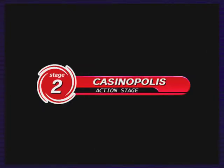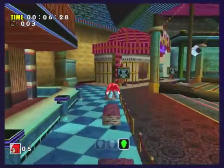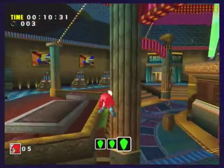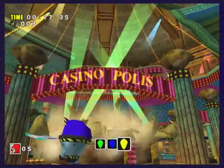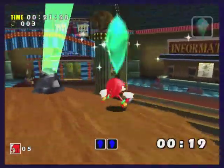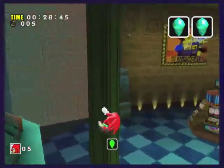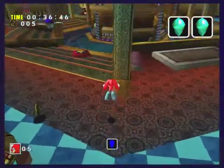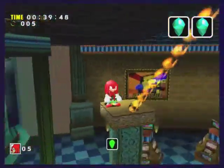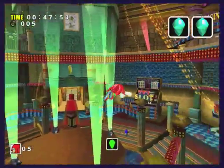Now we're going into Casinopolis. You get to explore the upper part of the level — something you can't do with Sonic or Tails. And there's no having to go into slot machines or pinball places to get money. You're just searching for the Master Emerald. I found the first two pretty quickly. I'm not all that familiar with this level, so it took me a while to get up top. But Knuckles' climbing works fine for the most part. I really don't have any problems with it.